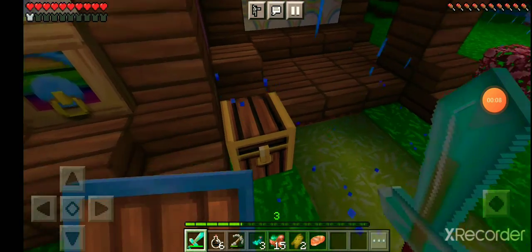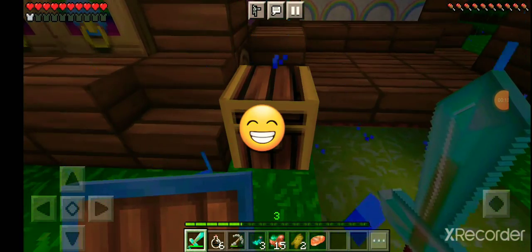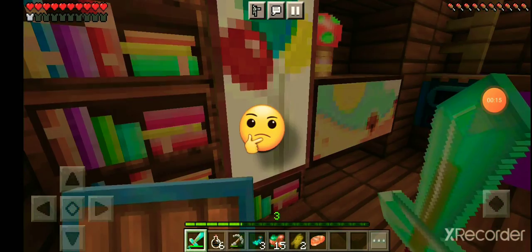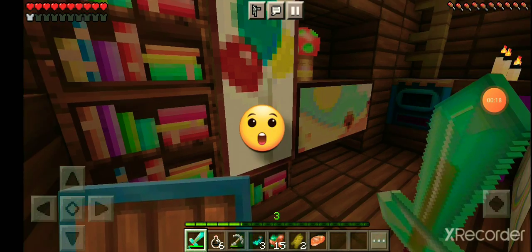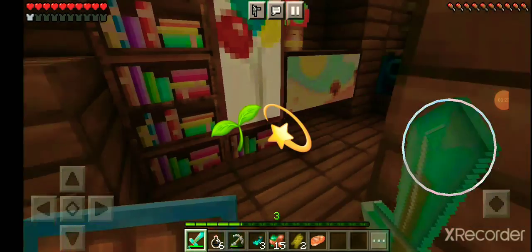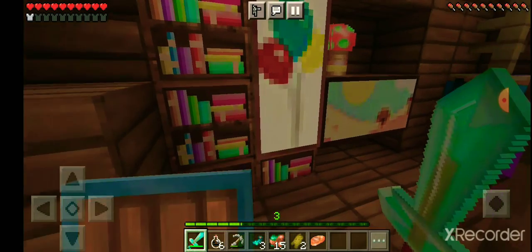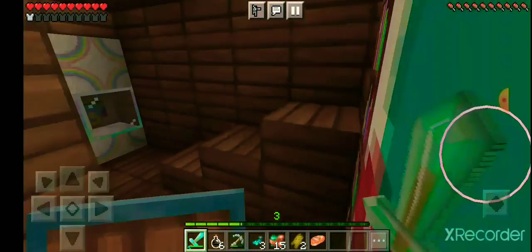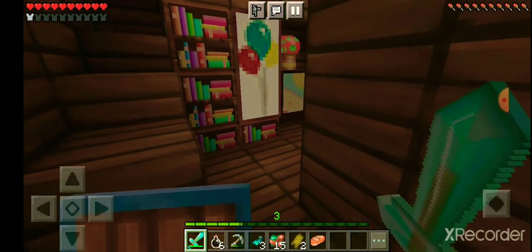The first thing I notice when I join the server is that somebody has given me a gift, which I'll unwrap later because I have other plans for today. I've decided that I'm going to make a secret base where I hide all my diamonds and anything that I really don't want anybody getting to. I have a really good place to hide them and nobody will ever find them. I think this is a great idea and luckily I've prepared something already.